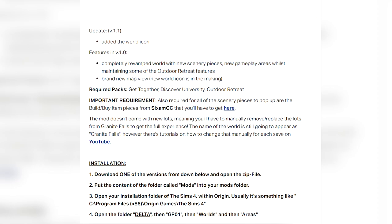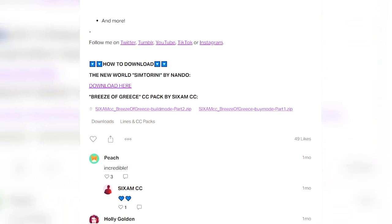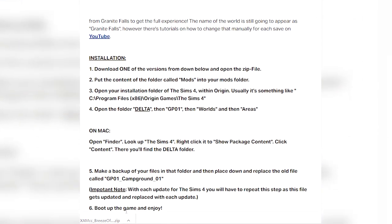First, you are going to have to download Sixam CC's build-by-item pieces separately. So you're going to click on Nando's post, then scroll all the way down, and you are going to download both part one and part two. Then for the mod files, you will download those and put them in your mods folder.